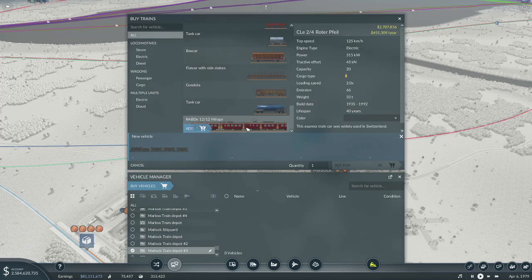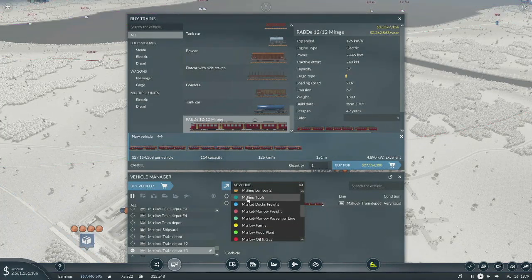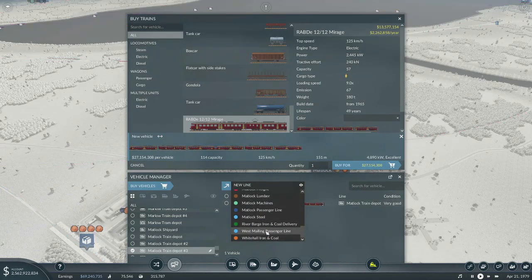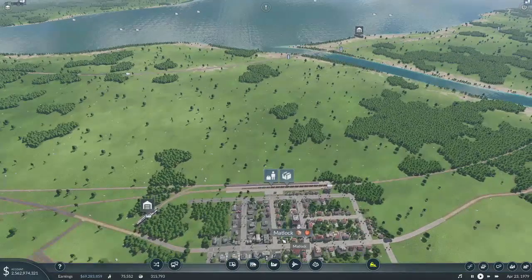Let's try this little guy — I think this will probably be enough. Only 57 passengers though, so let's just double it. So it's 114 passengers, 125 kilometers an hour. We'll put it on — there it is. Okay, so that's going.